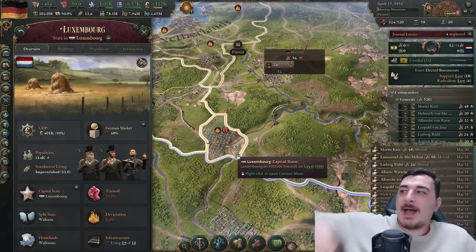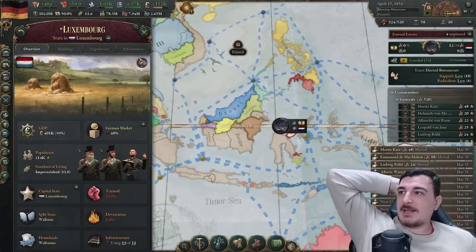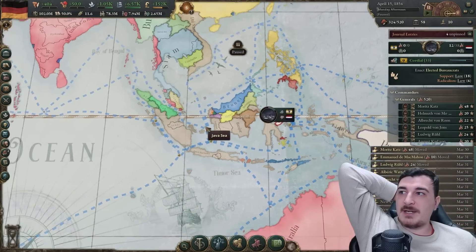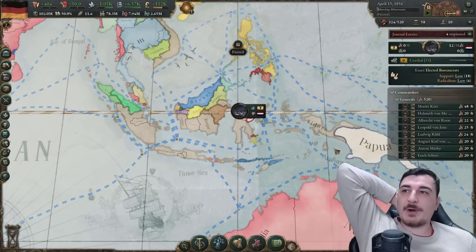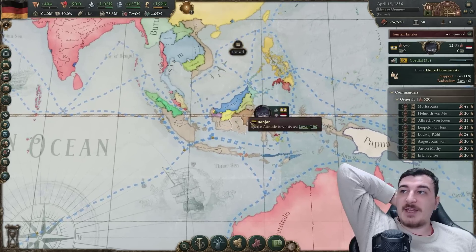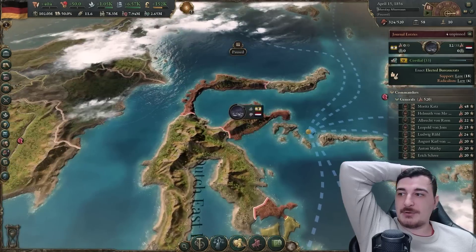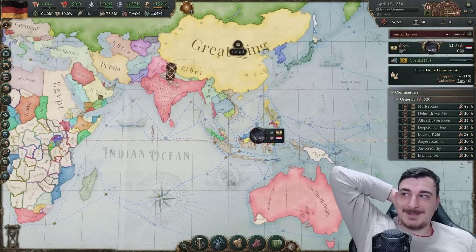I noticed an issue - I had conquest of Luxembourg as my goal but it didn't give me Luxembourg, which feels like a bug. But I did get the puppet of the East Indies. This means I can probably start colonizing if I had a colonial affairs set up - which I don't because I canceled it. The point is it's insanely fun and insanely strong.